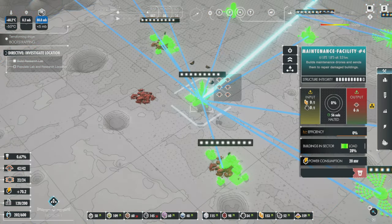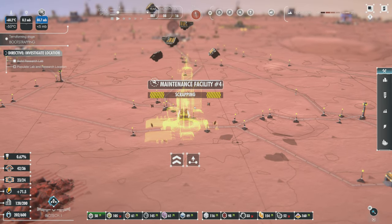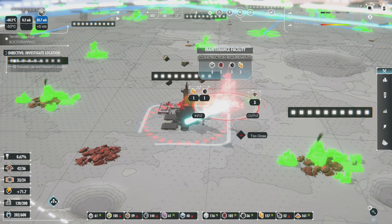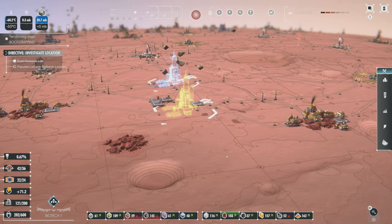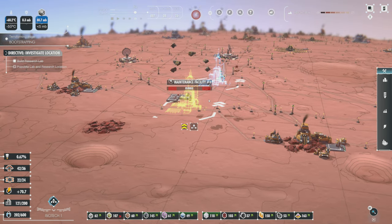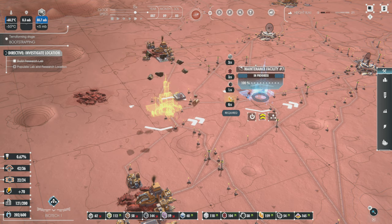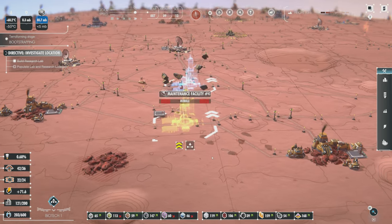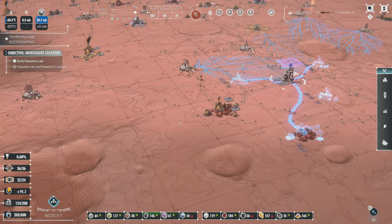I can't actually do anything with this because it's too close, so first I'm going to tear this down. I really think there needs to be a move building function built into the game. You get 100% of your resources back when you scrap a building, but they don't necessarily take those resources and immediately manufacture a new one. What I really wish there was is a move building function — you tell them to take the building, move it here, the drones disassemble and reassemble using the same components. It would take a lot less time. I really hope they consider doing that.